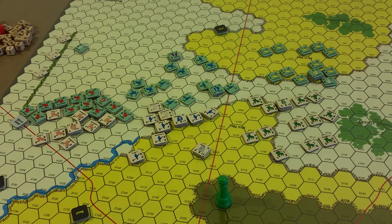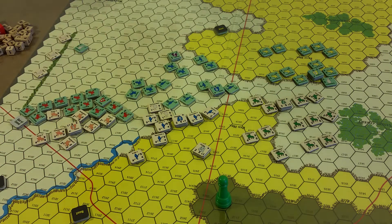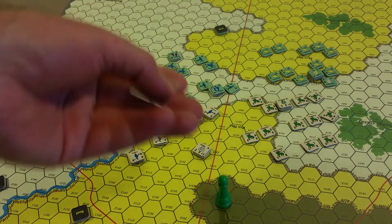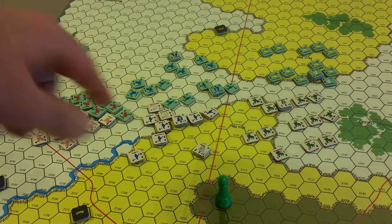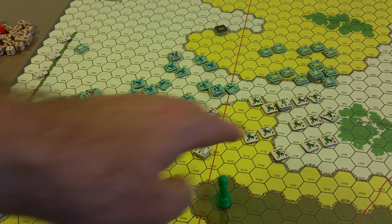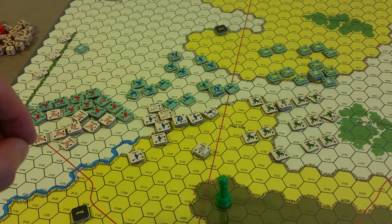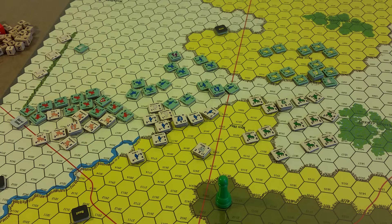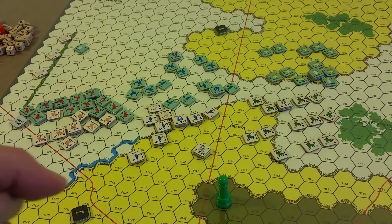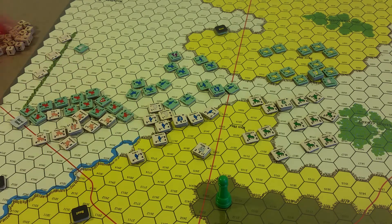So the second player's Movement Phase. The first player is the Royalist side, which is the green army. The off-white colored army is the Parliamentarian Army. So the second player, or Parliamentarian player, will check his units for being out of command and then move, moving according to commands given.